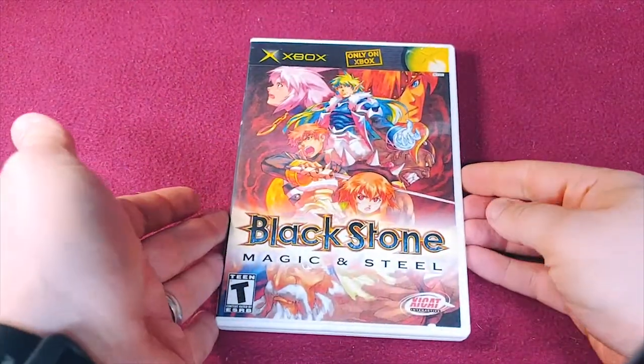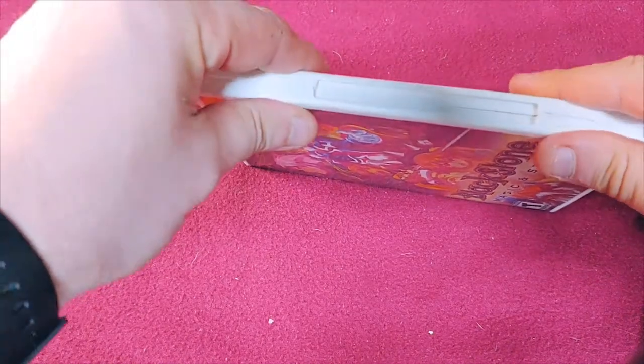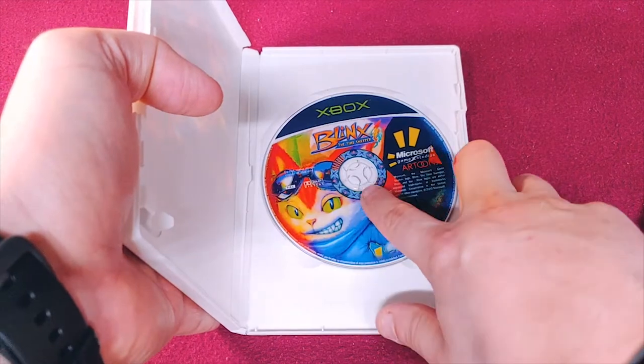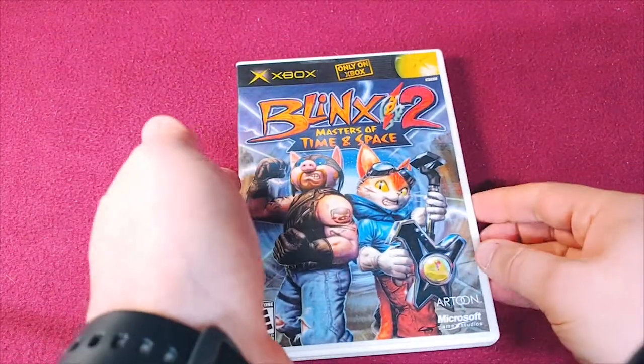Yes, I do have quite a few burns. Blackstone: Magic and Steel — I started out with burns just trying to figure out whether or not I was going to enjoy the game, and I plan on replacing some of these with real copies eventually. Blinks — yet another burn. You can see the holographic part doesn't move or catch the light. And then Blinks 2, yet another burn. I plan on replacing these white cases with green ones as well.